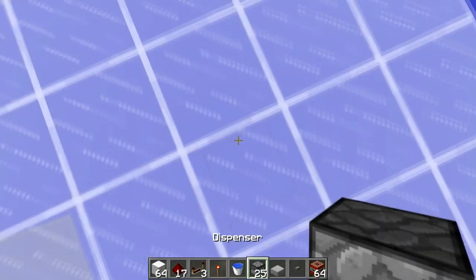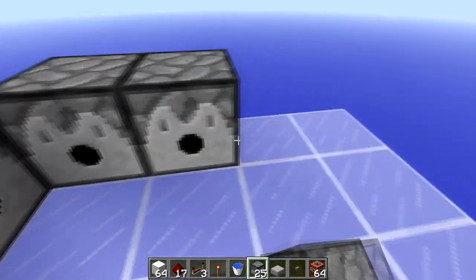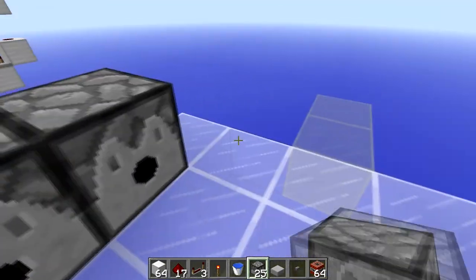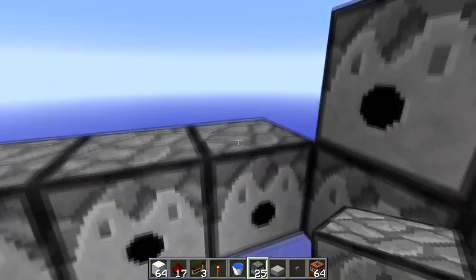The first thing you want to do is find the middle, then place dispensers three blocks away from you in rows of three like this, and then make a second layer on top of those previous dispensers like this.